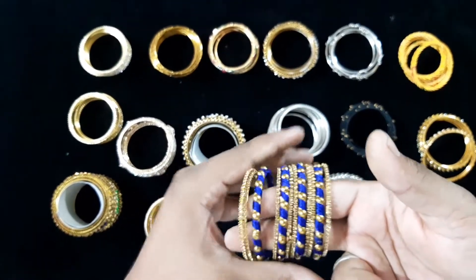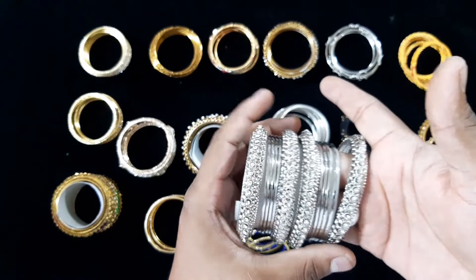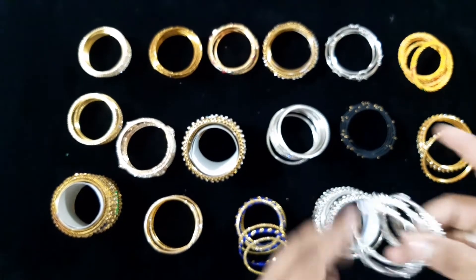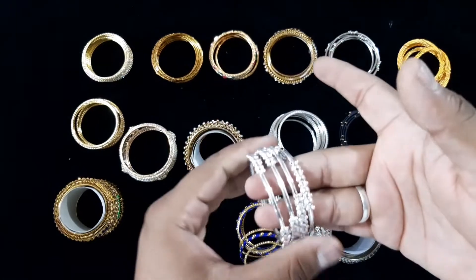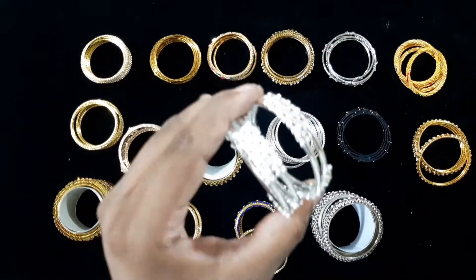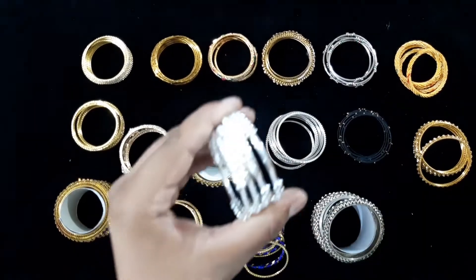Green, this is 100. Set bangle, silver color — this is 100, this is 100. Baby silver color bag — big. So price: 4 piece 100, unlimited.